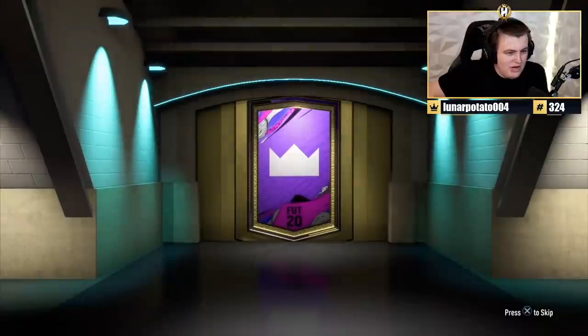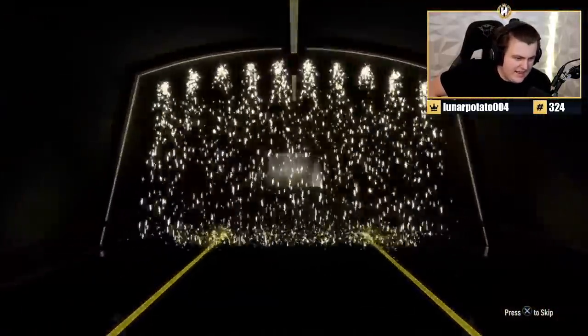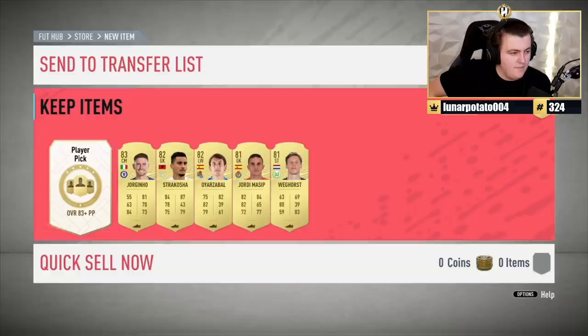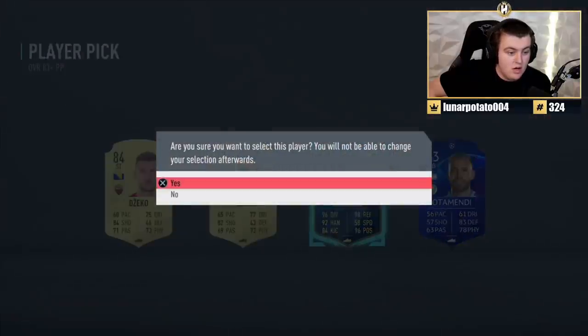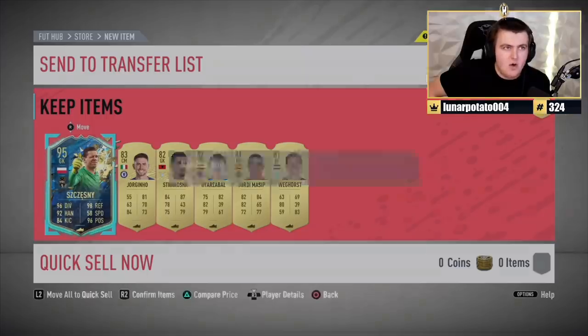Santa Claus — bring us a present right here. It's at least a board. I think literally the only walkout here is Chiellini, and Pjanic and people like that. 83 plus player — TOTS. 95 Chesney! Fodder-wise, not terrible, not bad at all. 95 Chesney fodder-wise is decent.